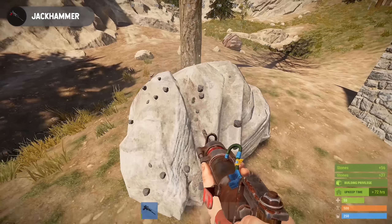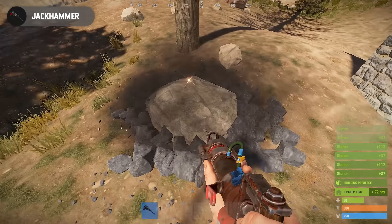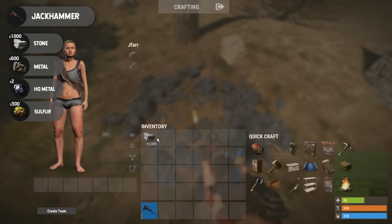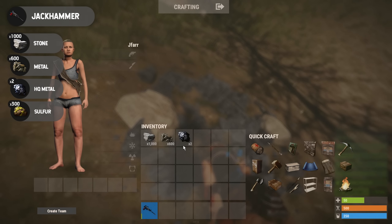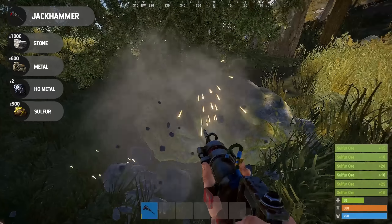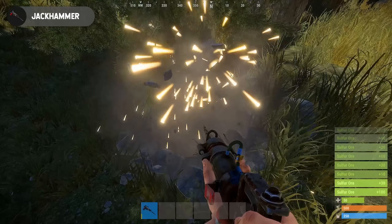When using the jackhammer on nodes, you get the same amount of resources as a metal pickaxe: 1000 stone from a stone node, 600 metal and 2 high quality metal from a metal node, and 300 sulfur from a sulfur node.